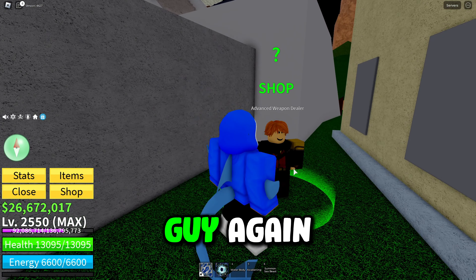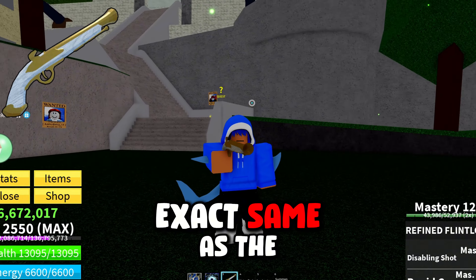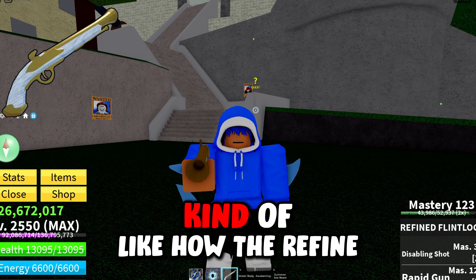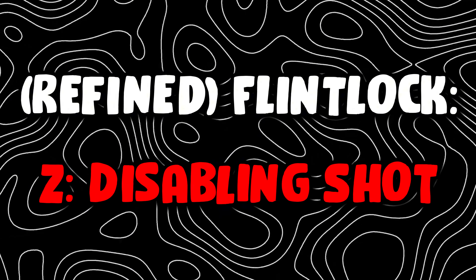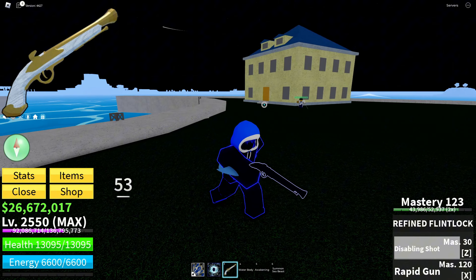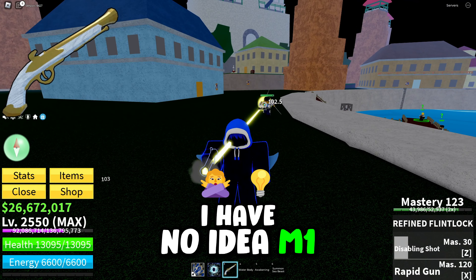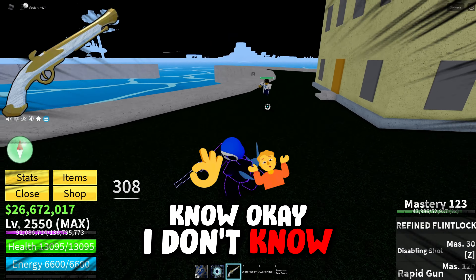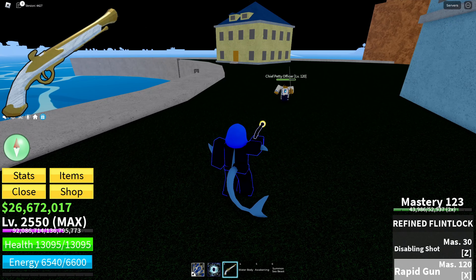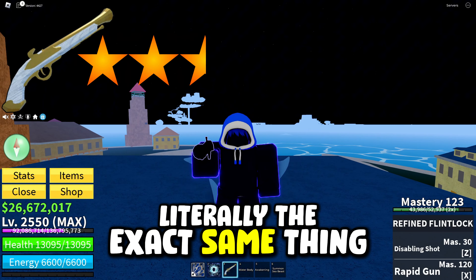Next from the advanced weapon dealer is the refined flintlock. I had a feeling it was going to be the literal exact same as the other flintlock, just like how the refined slingshot was identical to the regular one. The Z ability Disabling Shot looks exactly the same, the M1 looks the same, and the X ability Rapid Gun is the same exact thing. Whatever rating I gave the regular flintlock, this gets the same — two and a half stars.